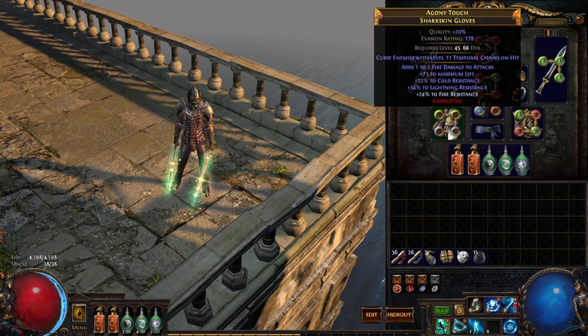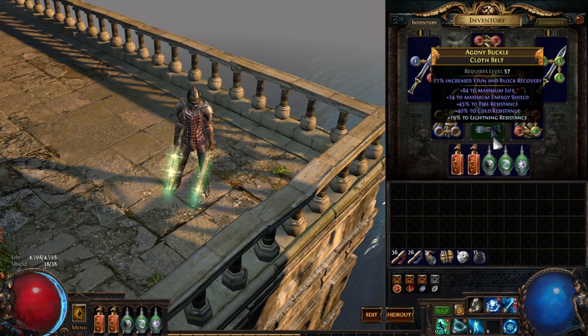The reason is this: I spent all of my chaos to get these gloves — Life, Tri-Res, and Temporal Chains on Hit. Temporal Chains slows enemies down. On the wiki page it tells you about 25% for level 11 Temp Chains on Hit, but it feels like a hell of a lot more than that — because you're factoring in all of your chills and your freezes as well. Monsters that are chilled or frozen have an increase in the time they're chilled and frozen because of the Temp Chains curse.